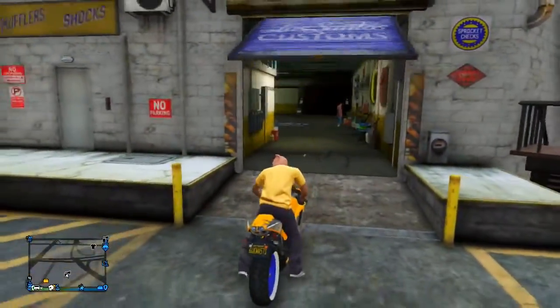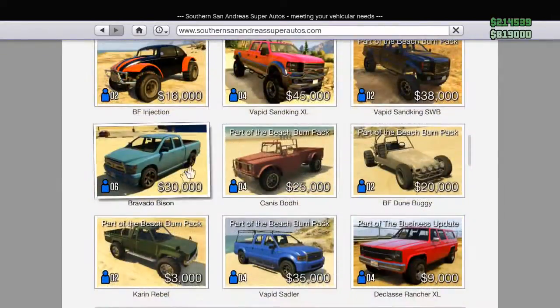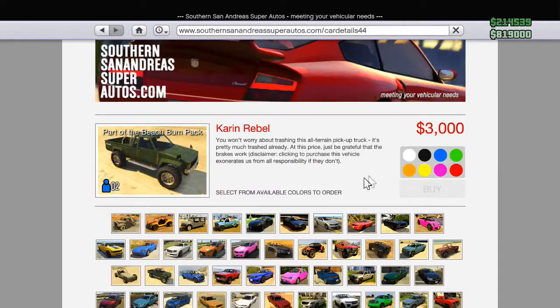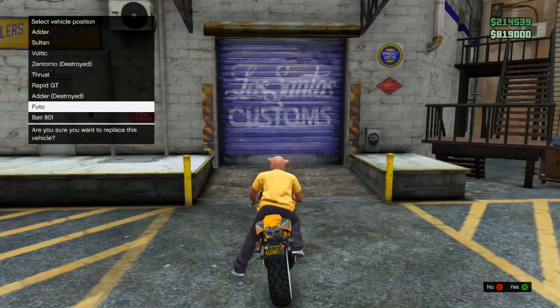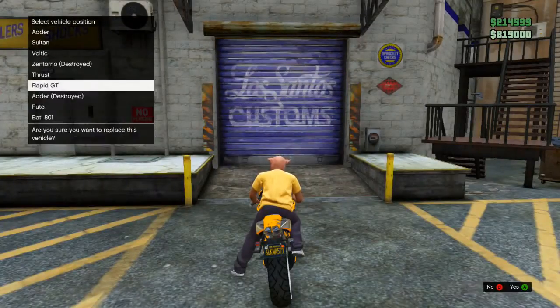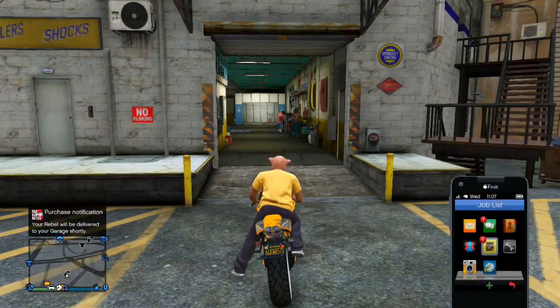Once you're at Los Santos Customs, all you need to do is pull up your phone and go to the internet. Go to the Southern San Andreas Super Autos website and purchase the Karen Rebel for three grand. You want to purchase that and choose the apartment where the bike came from — I'm going to replace it with the Rapid GT.